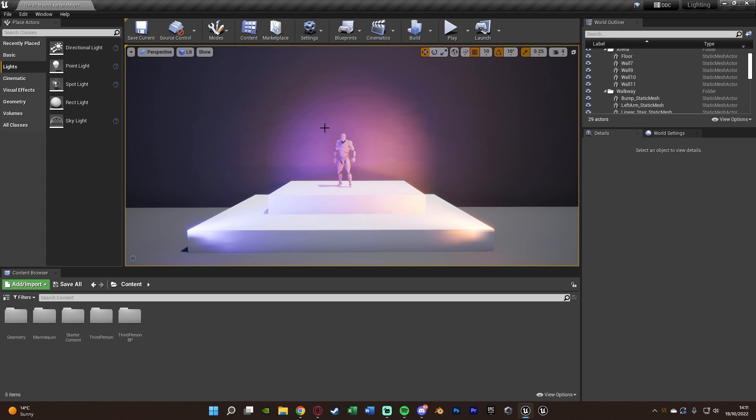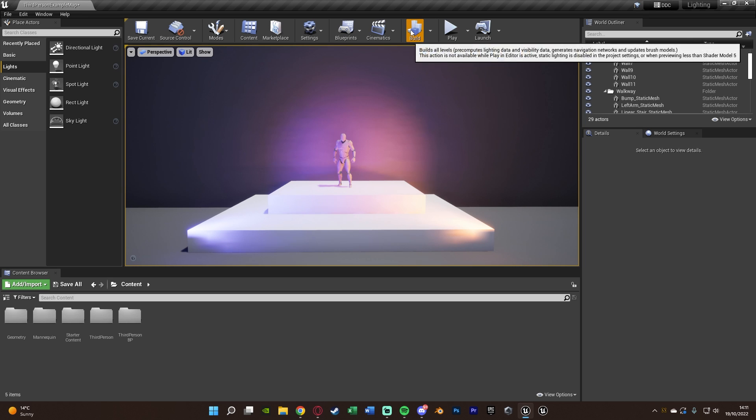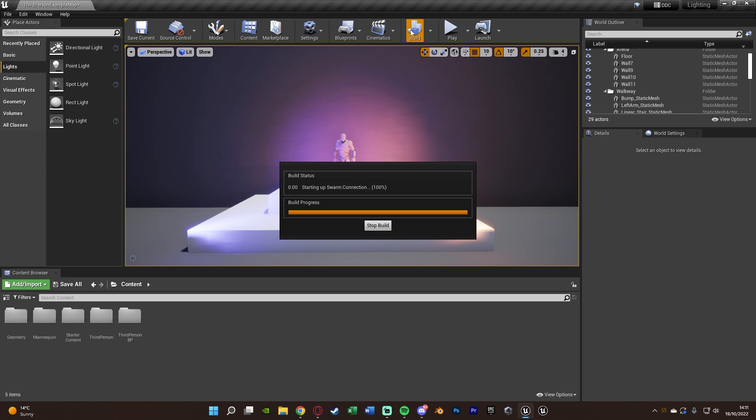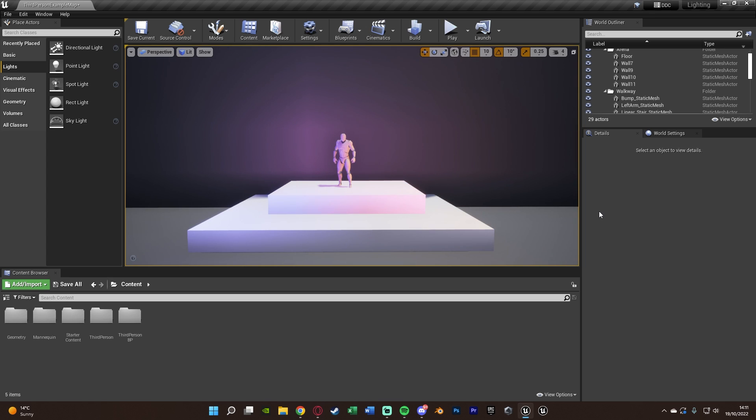We were using preview lighting before, and now we're no longer doing that. We can change the lighting quality as high as we want — all the way up to Production — and continue to build the level with proper lighting how we want it to look. You'll notice I changed it from Medium to High and it now looks even nicer.